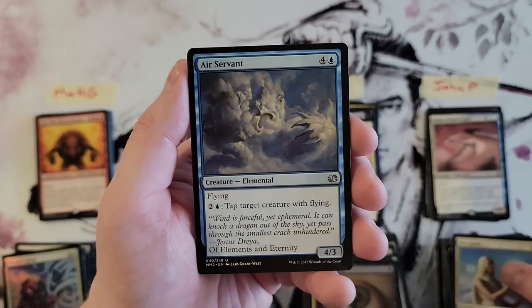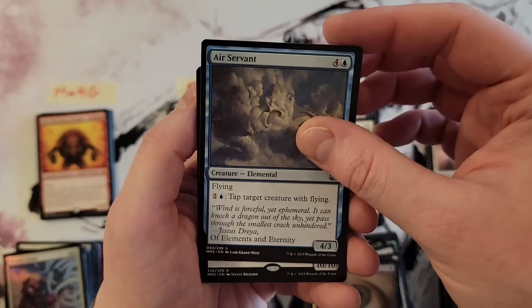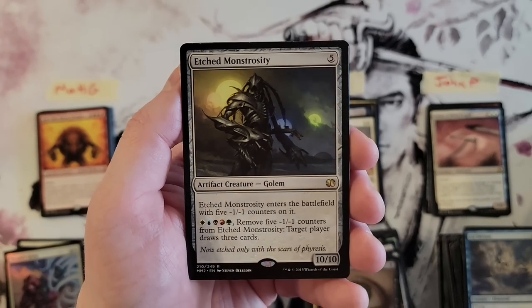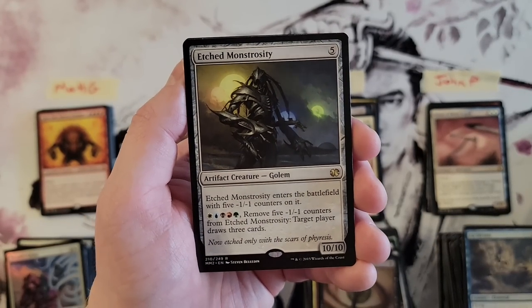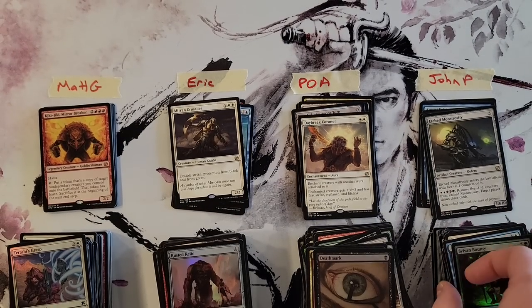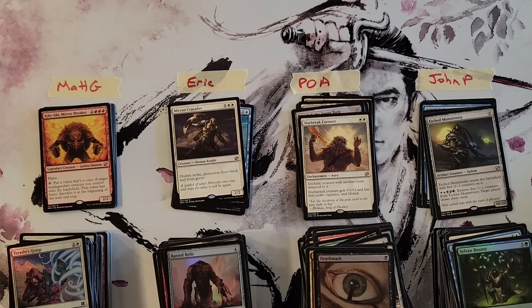Mirrorsmith, Ear Servant. And our last one — Etched Monstrosity, that is a beefy boy. And a Sylvan Bounty foil. All right, everybody, thank you for watching!